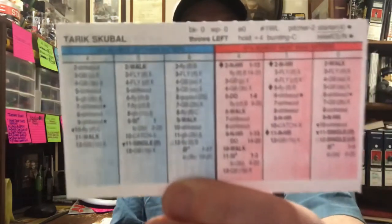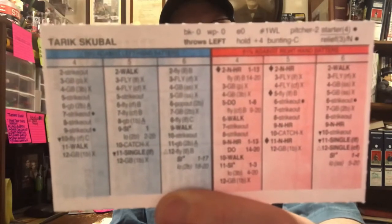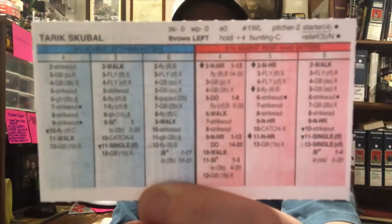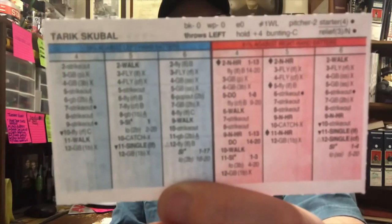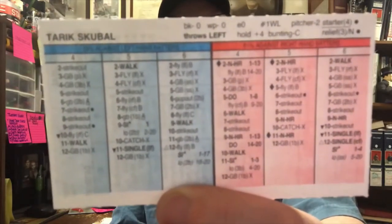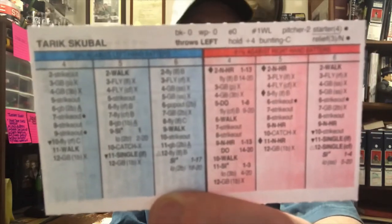Now you've got Tarik Skubal. And there's his card. He was 1-4 with a 5.63 ERA. In today's game, a 5.63 ERA — you could live with that, probably. 32 innings pitched, 28 hits allowed, he did walk 11 guys, but he struck out 37. And he allowed 9 home runs. That was the second best guy.